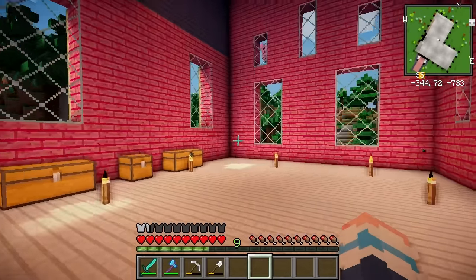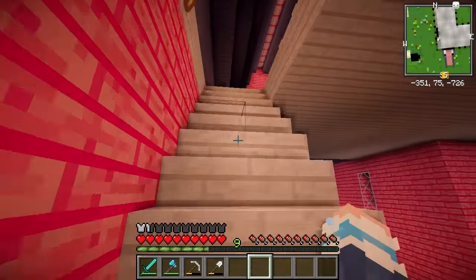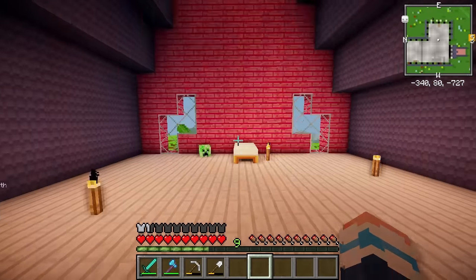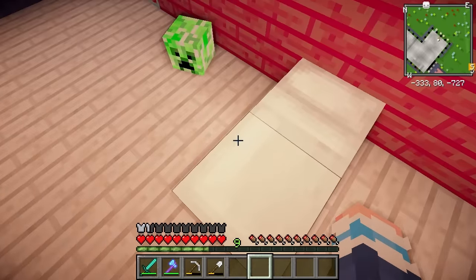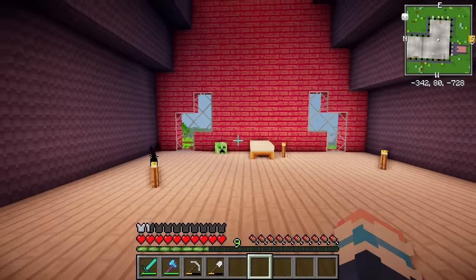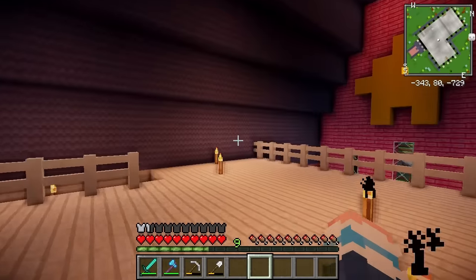I'm going to be decorating the inside and filling it with stuff in survival throughout the course of the series. So I've made sure to give myself plenty of room for all of my clutter. But if one floor wasn't enough, we actually have a second floor up here — I was thinking of having my bedroom up here. Right now I only have this stupid bed and a creeper head. These are like my only possessions in the entire world. I somehow lost my pink crafting table — I don't know where it went, it's gone now.